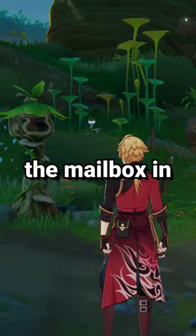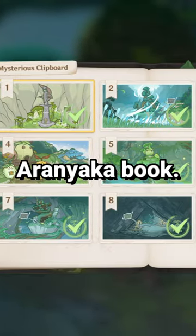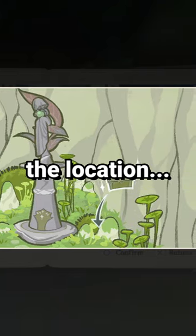Begin by interacting with a mailbox in Vanarana. This will gain you access to the mysterious clipboard in your Arunyaka book. This series of challenges will present you with an image, and then it's up to you to find the location.